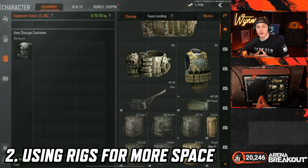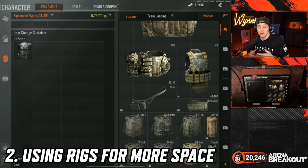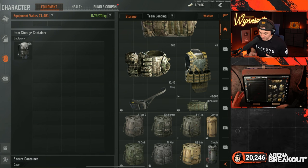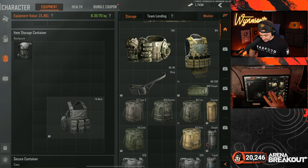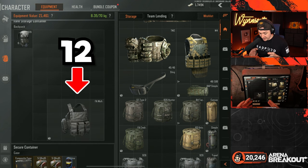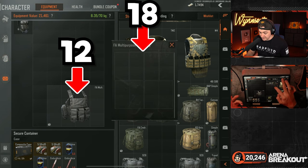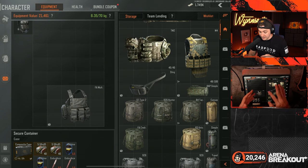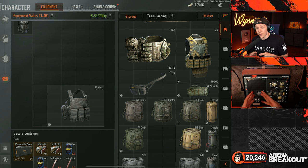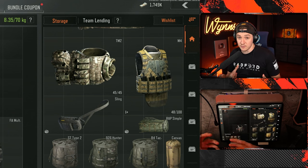Number two: to maximize how much you can carry, always put rigs inside of your backpacks, or other backpacks inside of your backpack. You'll be surprised at how much more space you can unlock by doing this. Many of these rigs actually take up less space than they can carry. For example, if we expand this FA multi-rig, you'll notice it has 12 slots — it's a three by four. However, upon further inspection, it actually has 18 slots worth of loot inside of it. So we can fit 18 items inside the rig, but inside our backpack it's only taking up 12.